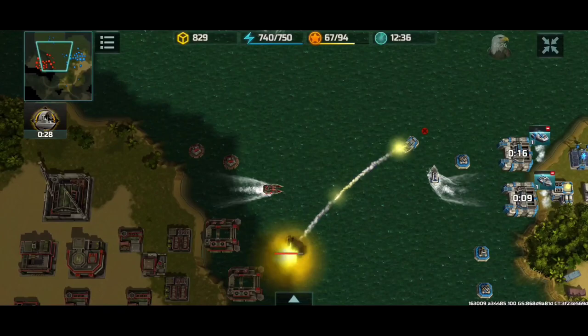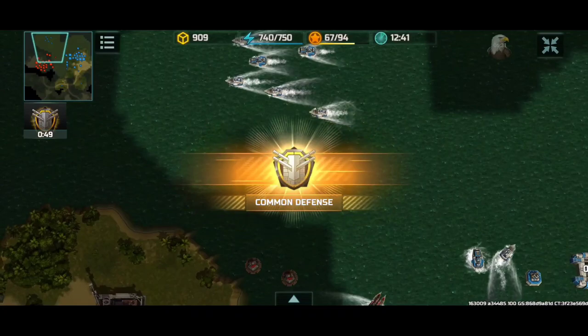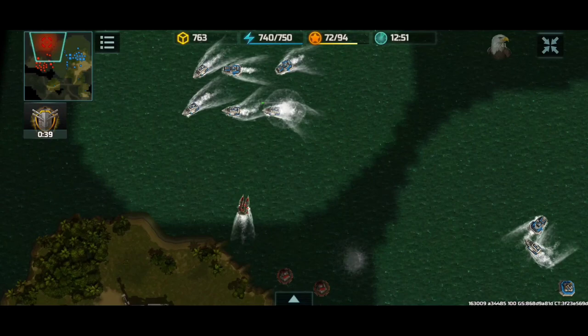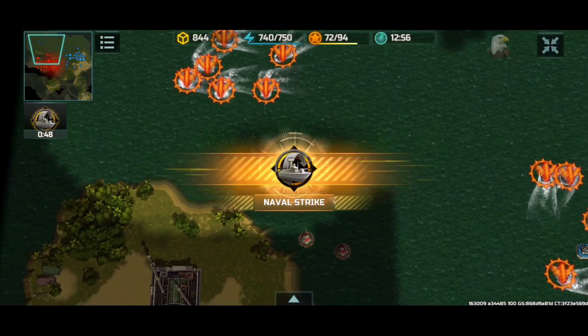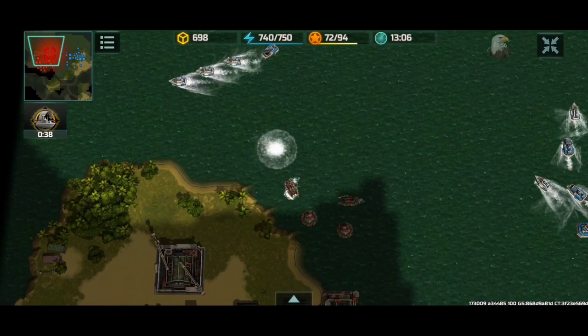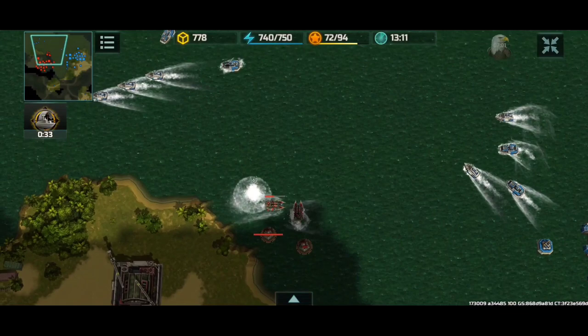One alligator lost its way without micro and is trying to destroy my defenses, but one Poseidon is luring those alligators onto my base. Look at that naval platform range — rank 23 naval platforms are so overpowered. I need to engage with good formation, though one Viking with low health will fall. I'll move outside his platform range and let the Poseidon deal damage.